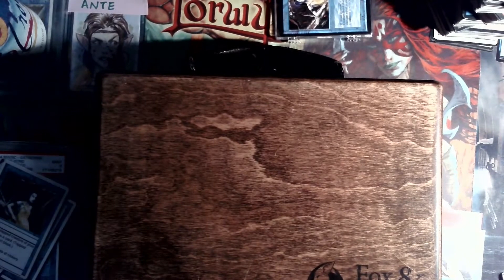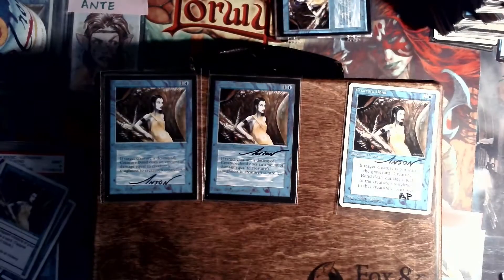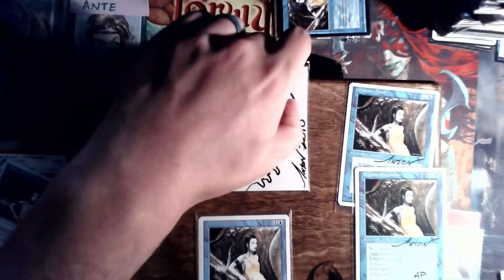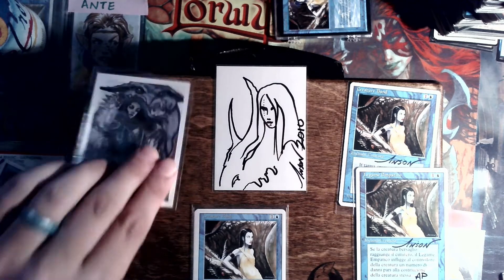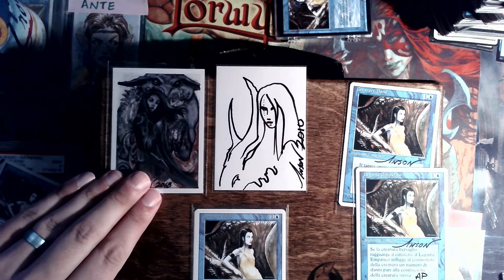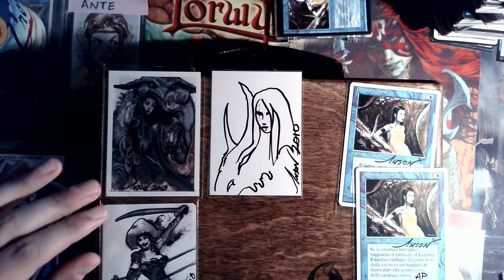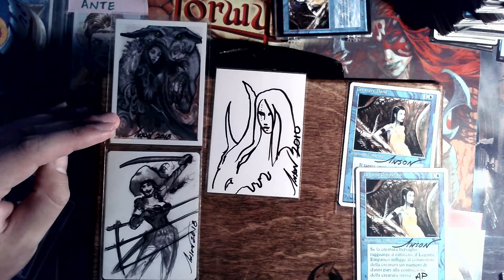Artist proof-wise, I have a few proofs here. I do have two Beta proofs, two Fourth Edition proofs, and a Revised proof. This Beta proof came to me a few years ago pre-designed. However, this one here was a reimagination of the art by Anson — wonderful artist, wonderful guy. He did this one for me in probably 2018, right there on the bottom. Along with this one here, it was sort of a dealer's choice altar that he did on the back of the Revised proof that I had purchased at a convention.